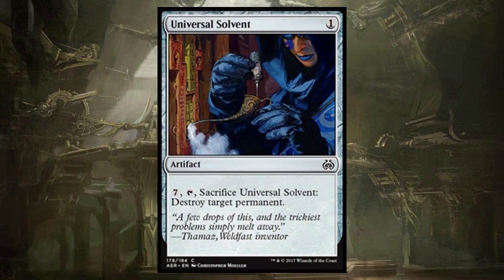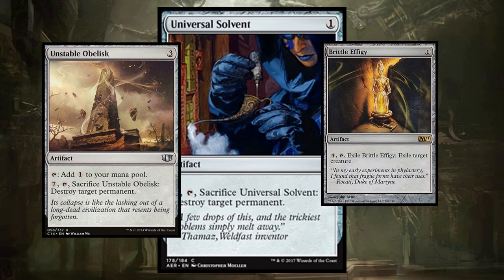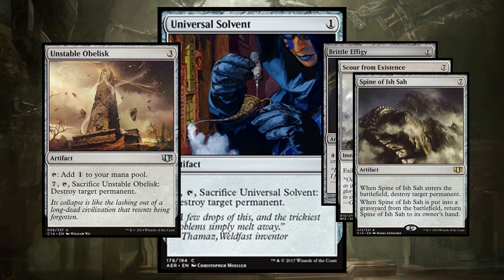Universal Solvent is worth a mention. It costs one, we can get it with a Trinket Mage, and it destroys a permanent. It's not as good as Unstable Obelisk, I think. It reminds me a little bit of Brittle Effigy, which I've run before — I need to exile something and I'm in mono-green so I play Brittle Effigy. We've gotten a few similar tools: the Obelisk, Scour from Existence, Spine of Ish Sah. All of these are very inefficient in terms of mana cost, but sometimes you're okay with some inefficiency if you're in mono-black and you need to kill an enchantment.